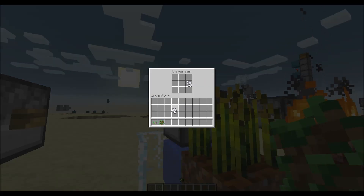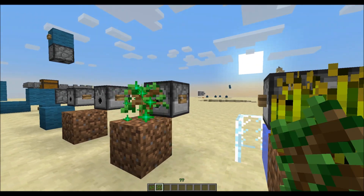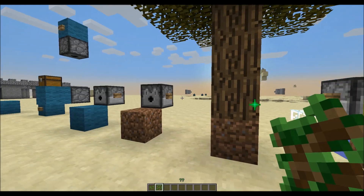If we have some bone meal, you can also grow saplings with them. Same as wheat, saplings now need two bone meal.